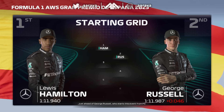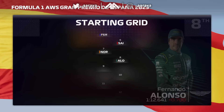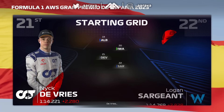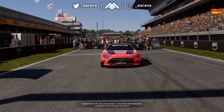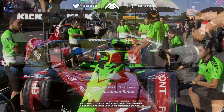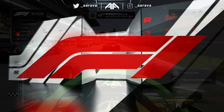Lewis Hamilton lines up on pole position just ahead of George Russell in P2. Then Verstappen, Leclerc, Perez, Sainz, Norris, Alonso, Piastri, Gasly, Ocon, Tsunoda, Magnussen, Hülkenberg, Stroll, Bottas, Zhou, Albon, Iwasa, and De Vries. From P16, we've got our work cut out. We'll start on the medium compound — a lot of people around us on softs — so we're going differently, taking some inspiration from Monaco.